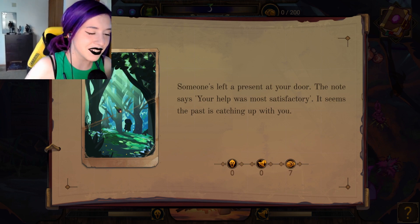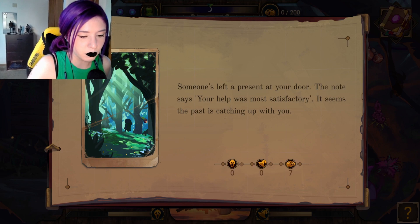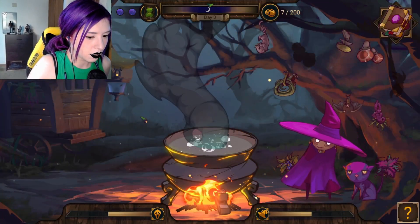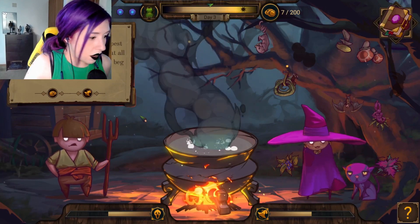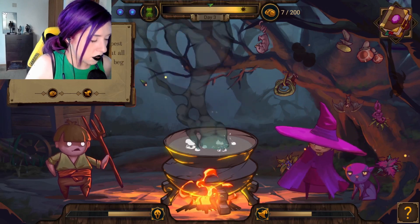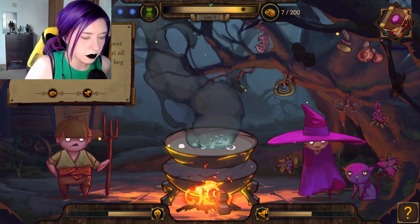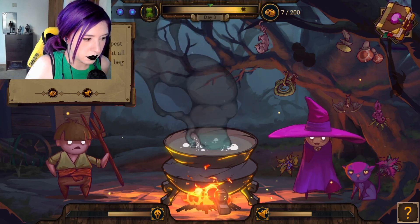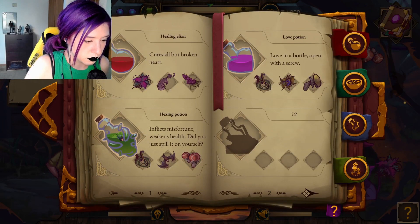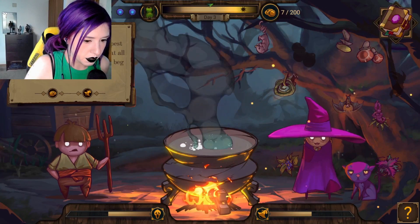Someone's left a present at your door. The note says: your help was most satisfactory. It seems the past is catching up with you. Well met, oh wise one. I have a pest infestation in my garden — they eat all the green stuff, the little devils. I beg for your help. I noticed I've been hurting animals, but this man seems like a farmer and he really does need help, so we're gonna give him a hex potion. Please forgive me.